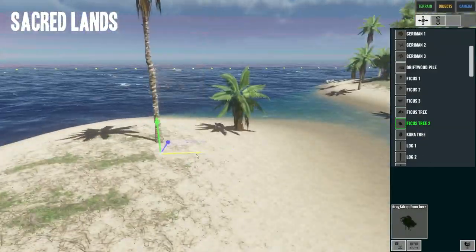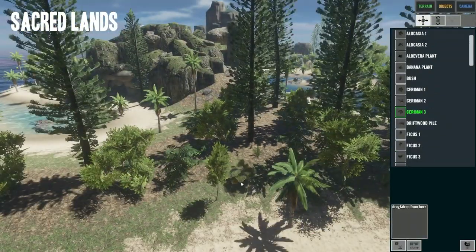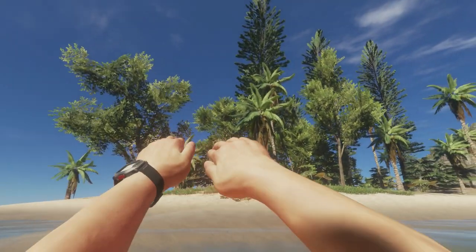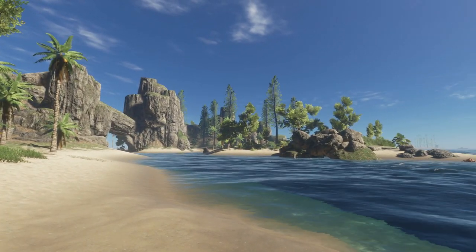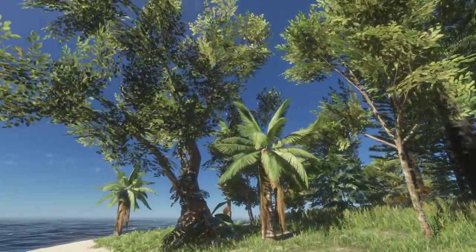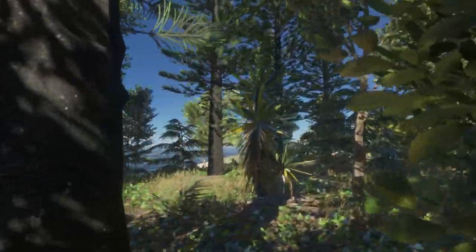We jump into the game to check out what we have created. Animal Kingdom, here we come! This already looks amazing. Our forest looks like a forest - very dense. I like it.